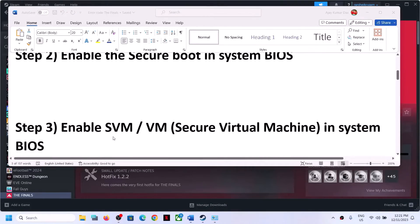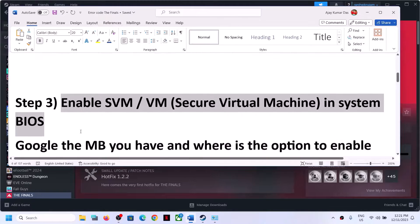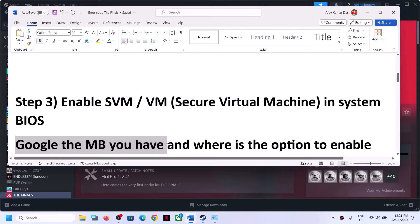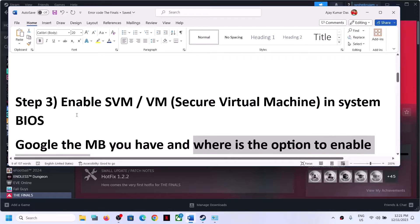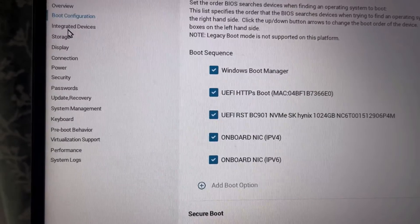The next step is to enable the Secure Virtual Machine (SVM) in system BIOS. If virtualization is disabled in BIOS, go to your system BIOS and enable it. You can Google your motherboard model to find out how to enable SVM. Go to your system BIOS and enable SVM.